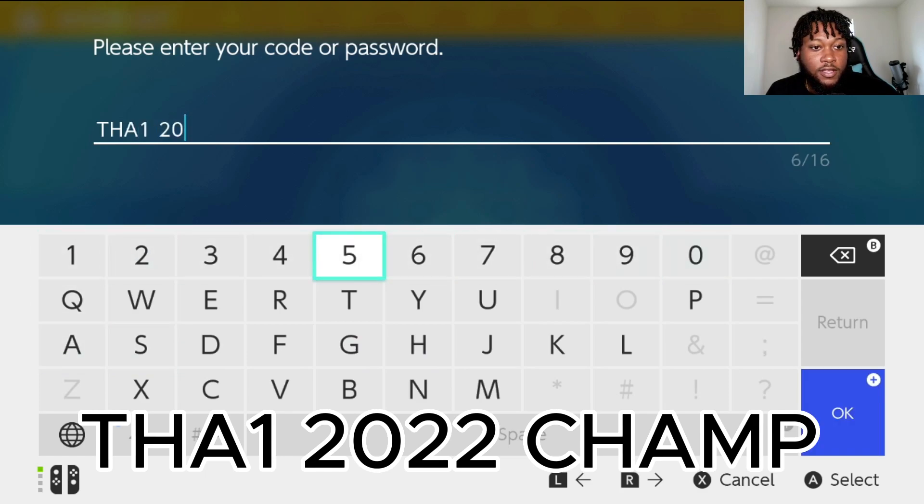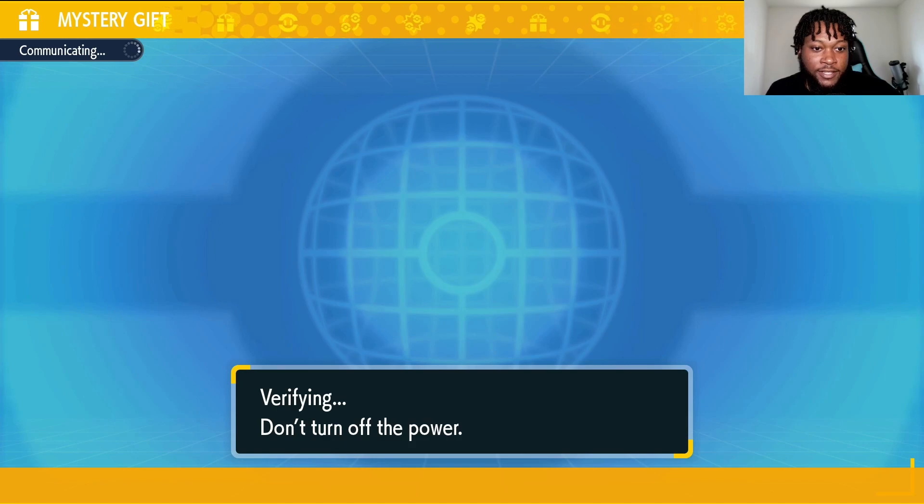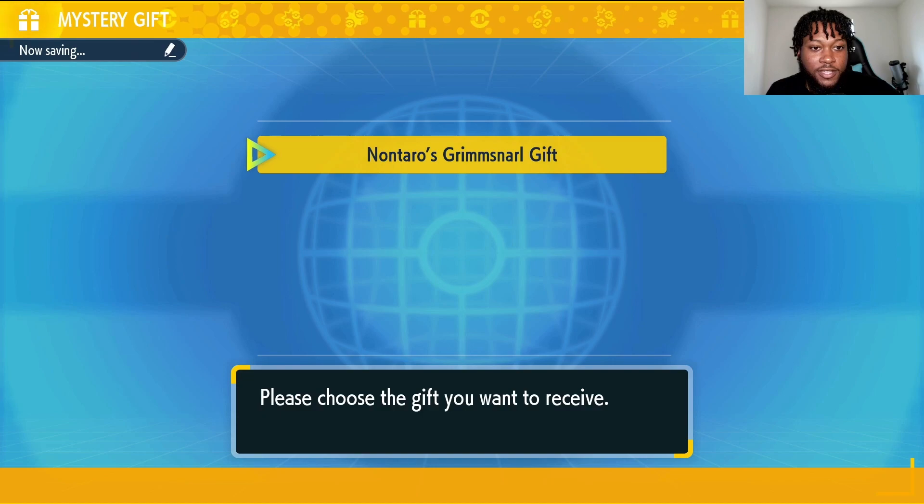The code is TY2022CHAMP. Once the code's in, you hit OK to select it. And then once it's verified, you should be getting your Mystery Gift.